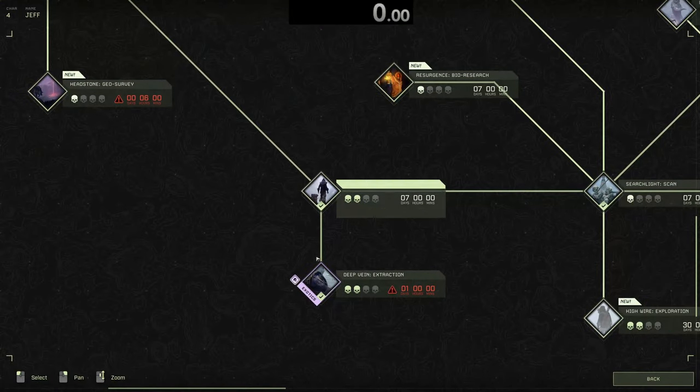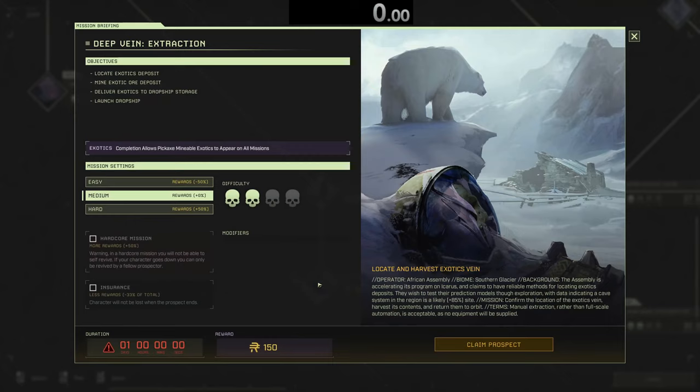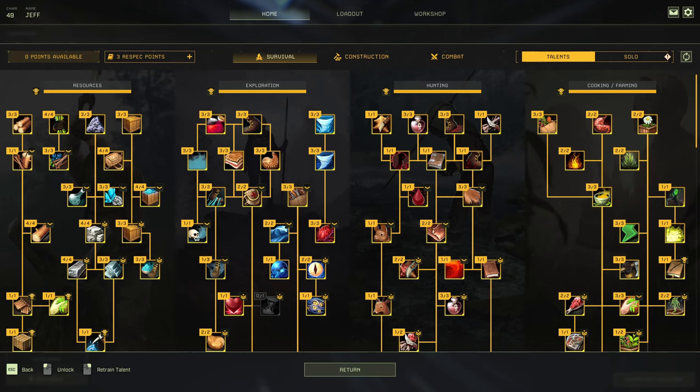The mission I will be covering is called Deep Bane Extraction, and it is found at the bottom of the mission tree, close to the starting missions. I'm going to be showing this mission on a level 4 character, just to prove that it is easily accomplished on any stage in the game. I will also be showing a leveled character doing the same run to show how it can be optimized.